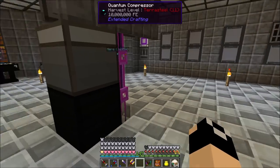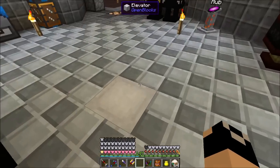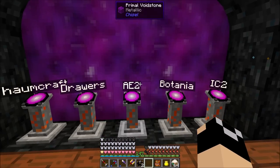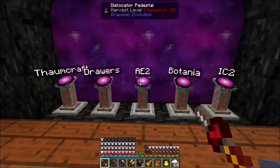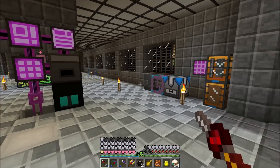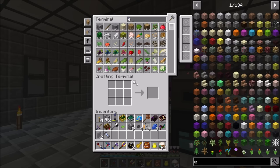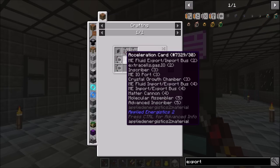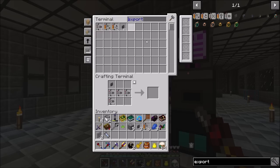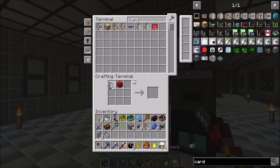I want to set up an exporter without cable connections everywhere. Actually, scratch that — this pack has Extra Cells! There's a really nifty thing we can do: there's an OR Dictionary Export Bus from Extra Cells that requires two fuzzy cards, four acceleration cards, and an export bus. I almost forgot about that.